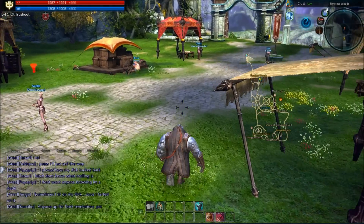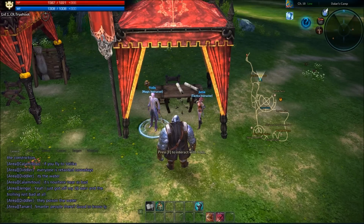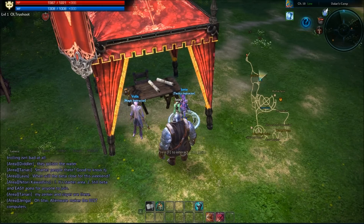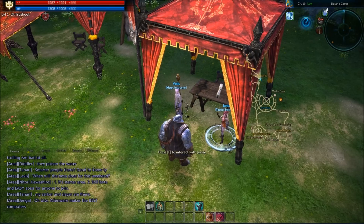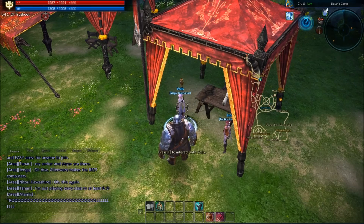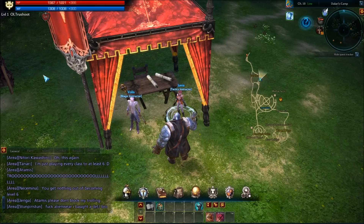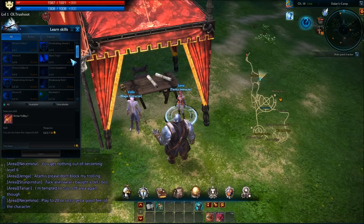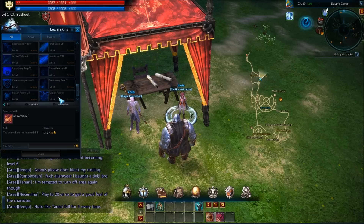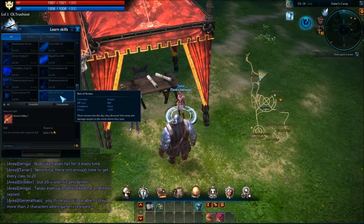Here are the instructors. Every even level — can't stress that enough — you can learn different skills. From the magic instructor, caster classes like sorcerer, mystic, and priest can learn their skills. From the tactic instructor, melee and ranger classes can learn theirs. At level two, for example, you'd be able to learn Arrow Volley. This goes all the way down to the max level, which in this game is 60, with skills listed up to level 58.